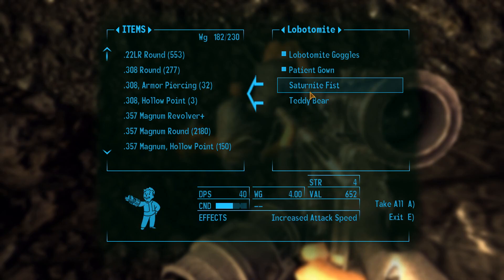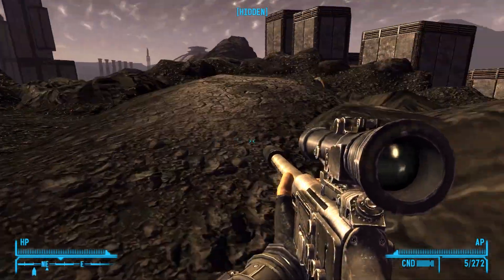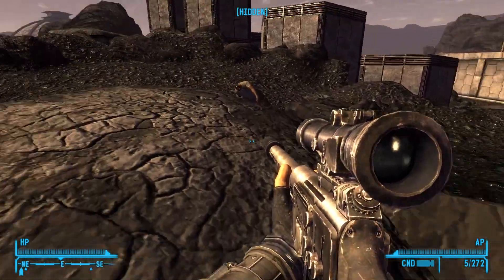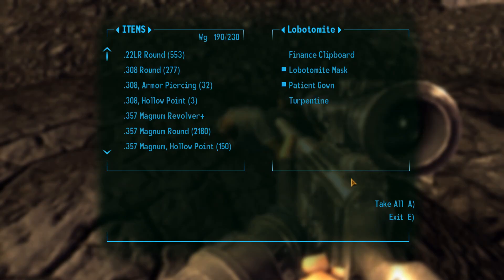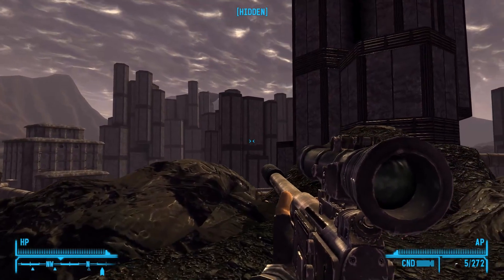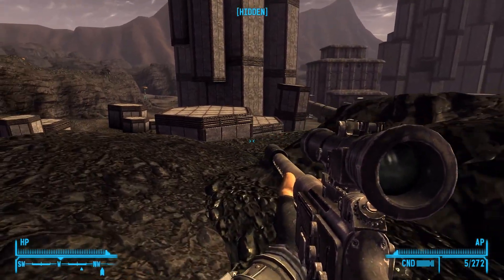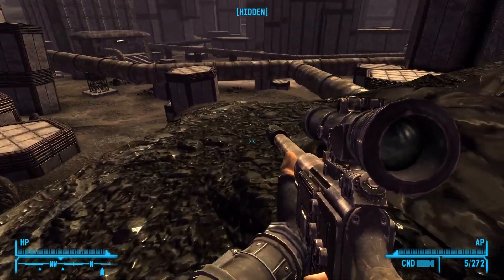It seemed like there were a lot of them at first — Saturnite. Maybe should have tended the herd better or something. Another Saturnite Fist — can have the Toaster whip those up into something maybe slightly presentable for coin.